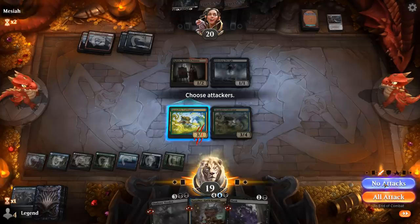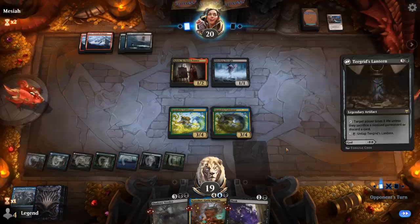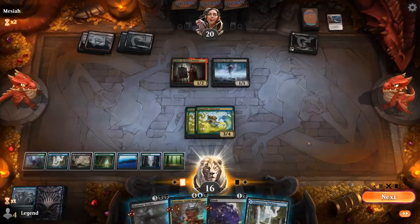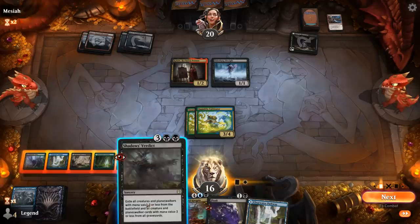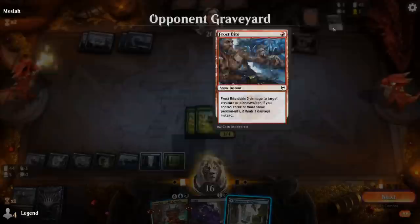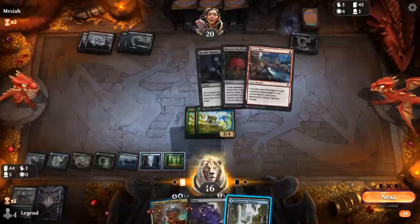They were still able to cast Frostbite to fizzle my draw, and then runs out Turgrid's Lantern, which we can pretty easily answer if we topdeck a way to learn for Containment Breach or Binding the Old Gods. As much as I want to play Zenithar, now is a good time for Verdict — start beating down with the Cultivators first. I could play a land although if they have another Devour Intellect I might regret it, so I'll hang on.